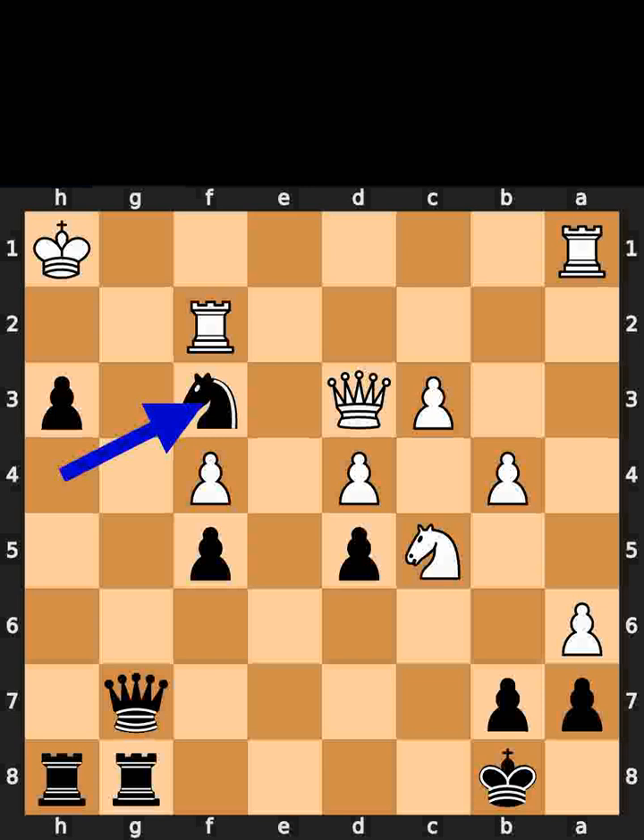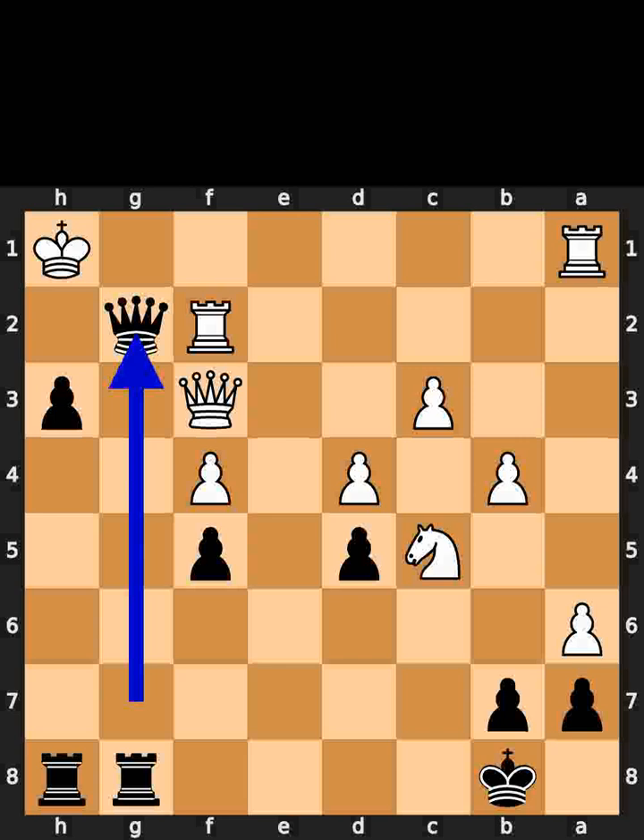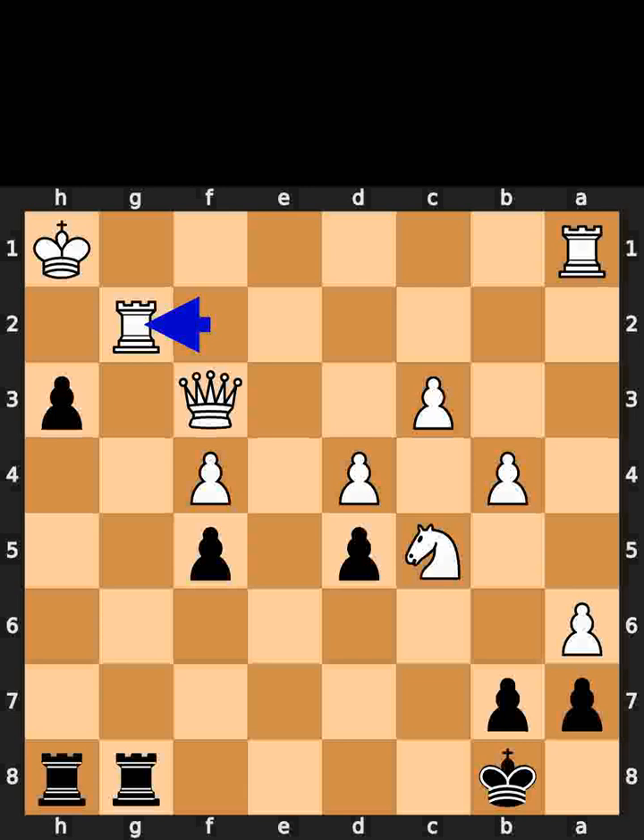Black takes the bishop on f3 using the knight. White takes the knight on f3 using the queen. Black plays queen to g2, check. White takes the queen on g2 using the rook. Black takes the rook on g2 using the pawn, with check.